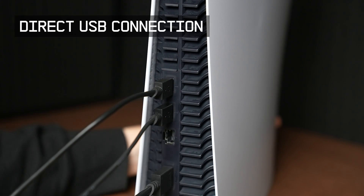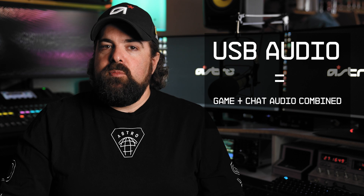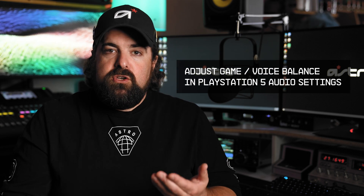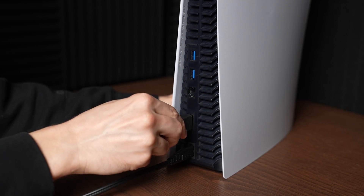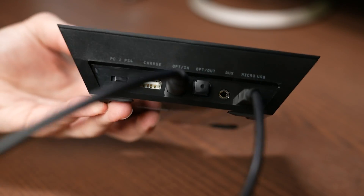There are two ways to connect your Astro device to the PlayStation 5. The first is direct USB connection. However, because we're only plugging in via USB, you're going to get a combined mix of game chat and game audio together. To adjust this mix, you'll need to navigate into the PS5 audio settings and adjust it manually. The second option is the Astro PlayStation 5 HDMI audio adapter, which sits in line with your HDMI path, siphons off the digital audio feed, and provides an optical port — giving you a separate game audio path into your Astro device for on-the-fly game audio and chat mixing.